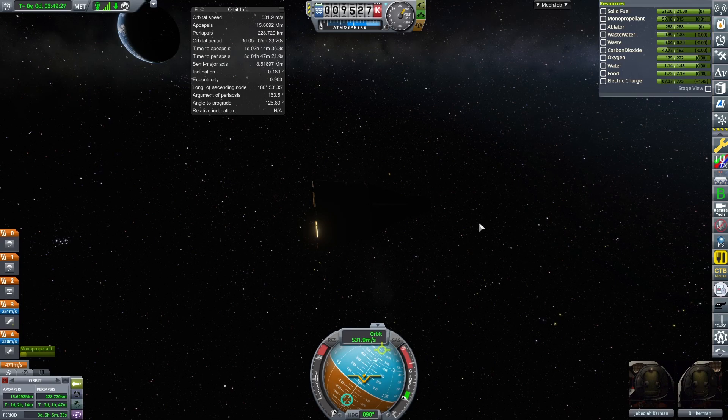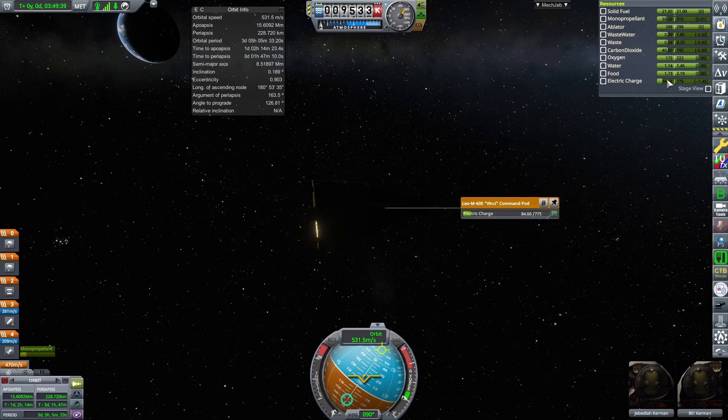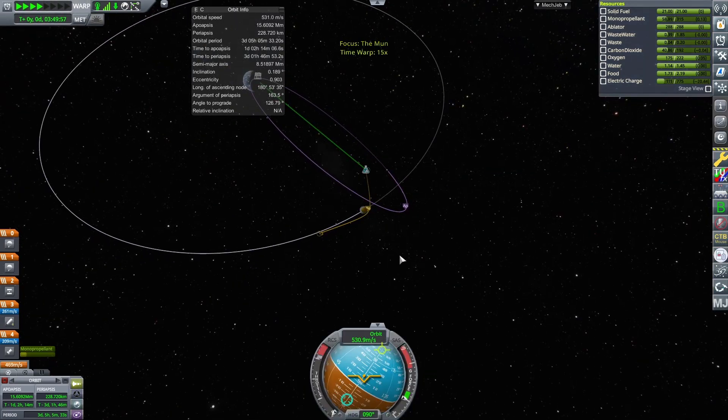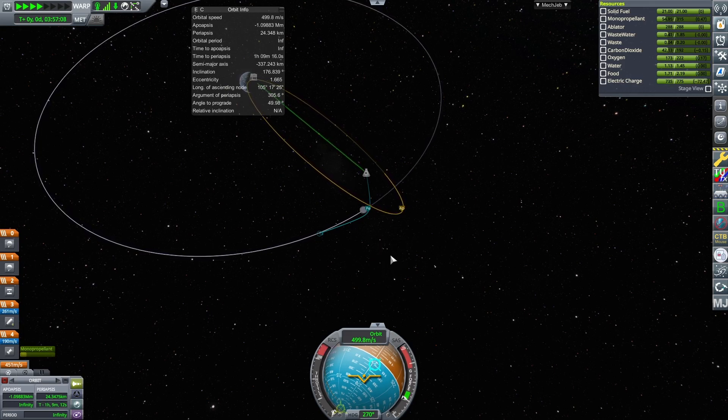We can disable SAS and disable torque to save electricity. If we have to do any more maneuvers we'll need to use monopropellant, but that resource is very scant. Now that we have positive electric charge generation, we can safely continue. We can safely say we don't need any more maneuvers with monopropellant, so we're good to go.